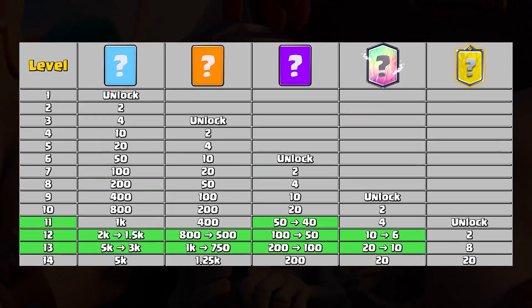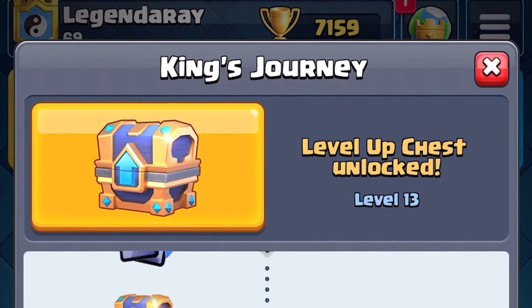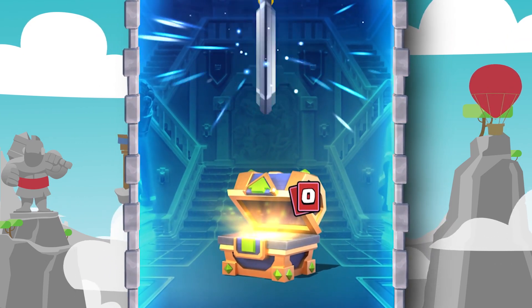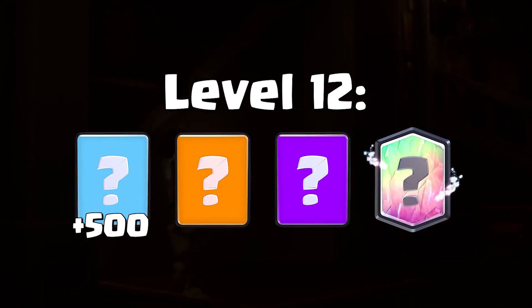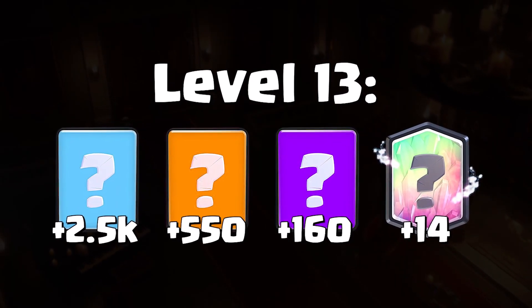On screen right now are the new reduced cost and gold requirements — pause the video to take a closer look. There is now a King's Journey tab where you can unlock a level up chest every time you reach a new player level. When the update drops, you'll be able to open all level up chests from previous levels as well. Supercell is also giving away free cards: if a card is level 11 epic, you get 10 free copies; level 12 gets you 500 commons, 300 rares, 60 epics, and 4 legendaries; and level 13 gets 2500 commons, 550 rares, 160 epics, and 14 legendaries — meaning every level 13 card will automatically be halfway to level 14.